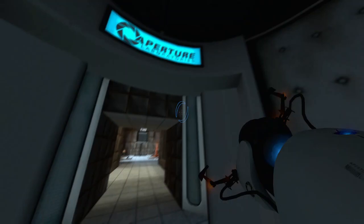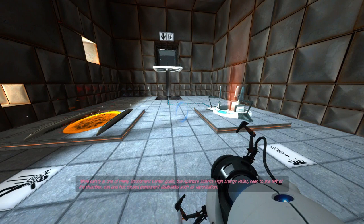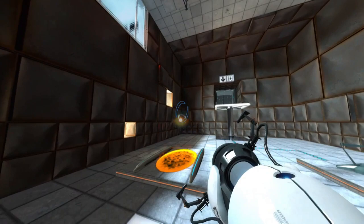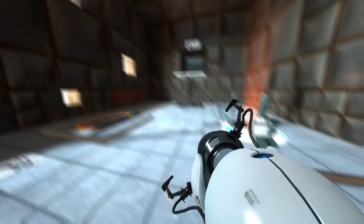This is the complex. Let's see — what is that? Safety is one of many Enrichment Center goals. The Aperture Science high-energy pellet, seen to the left of the chamber, can and has caused permanent disabilities such as vaporization. Please be careful. I don't want to be vaporized. I think I need to get that in there because it's looking like the spot where a plasma ball can fit.